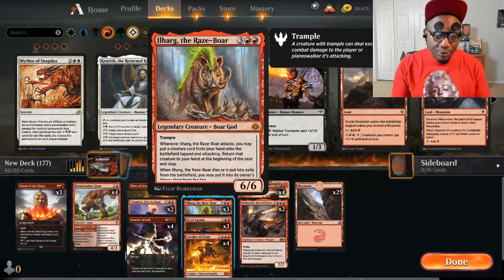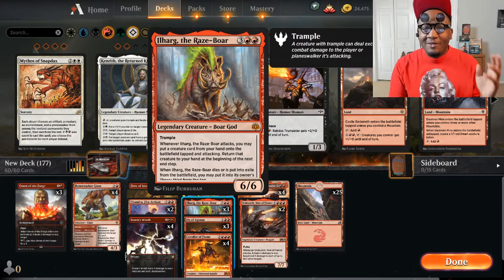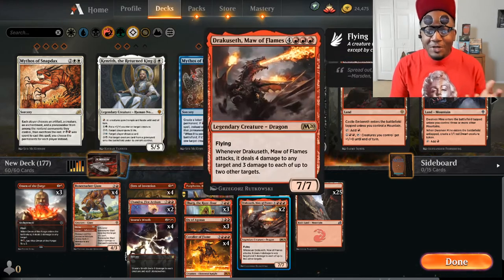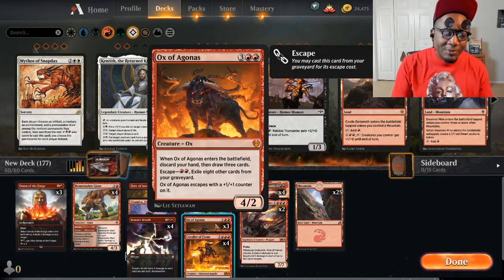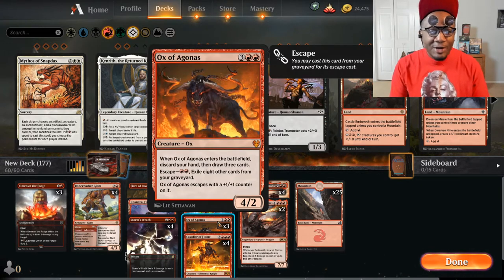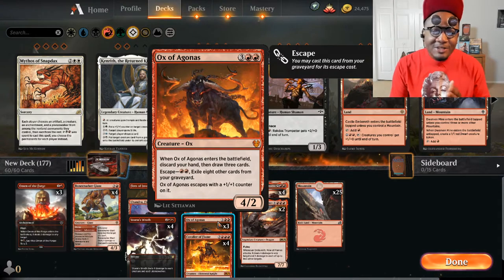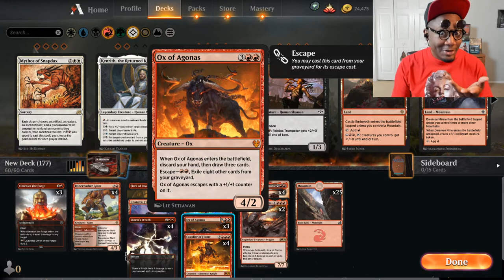Three Raze-Boar God - this guy is great in this deck because if he comes down with haste from Cavalier and you have other threats in your hand, you can just totally annihilate your opponent. Three Ox of Agonos - that's how you say it, right? English isn't my first language, in case some of you may not know.